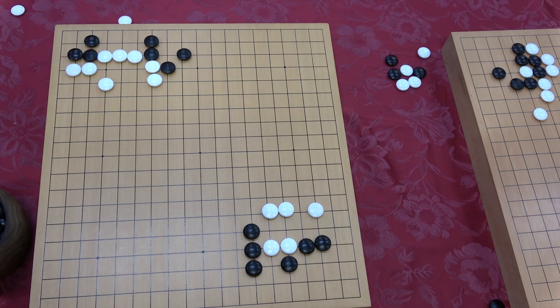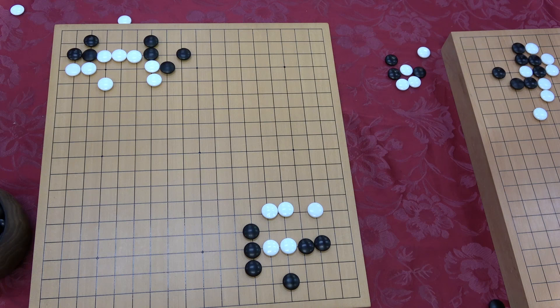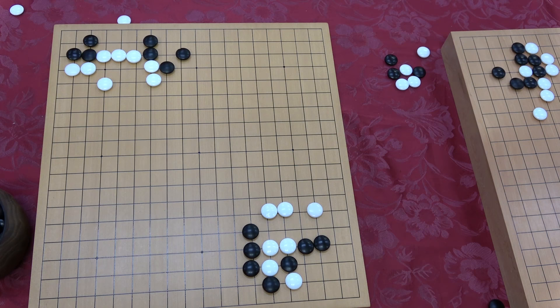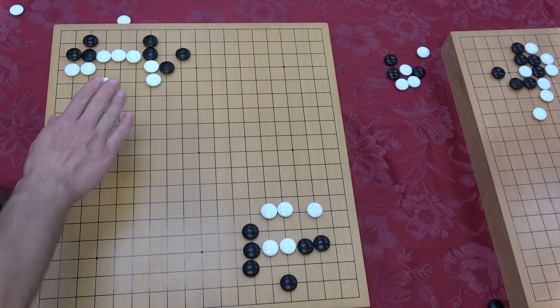Just a simple nice move to connect — in this case from third line up to fourth line. If you do a non-honte move and play this instead, it creates a different result. The more you see these, you start to get a better feeling for these localized connection tactics — how close your stones need to be. This one I thought was interesting, but that one — that's death.